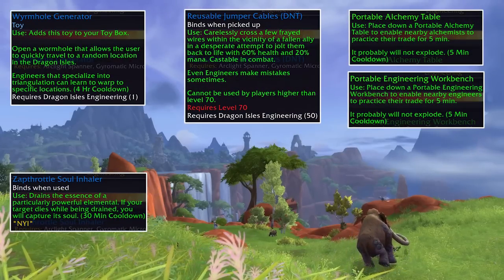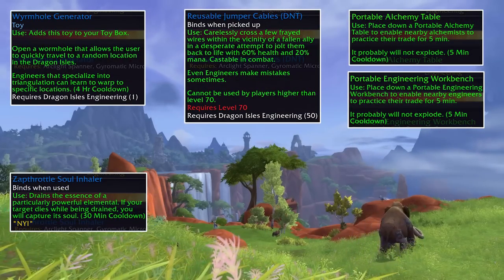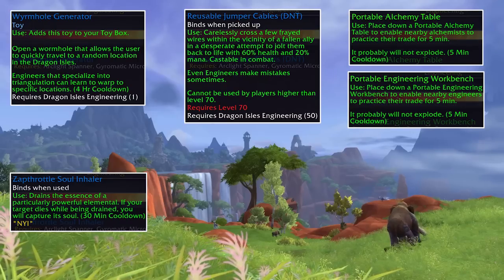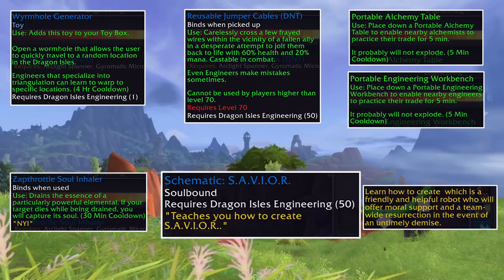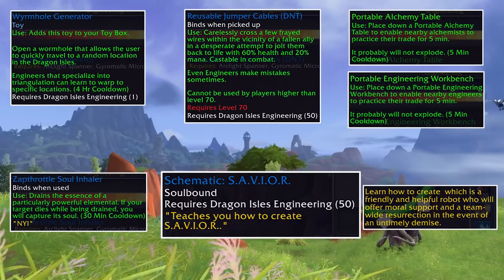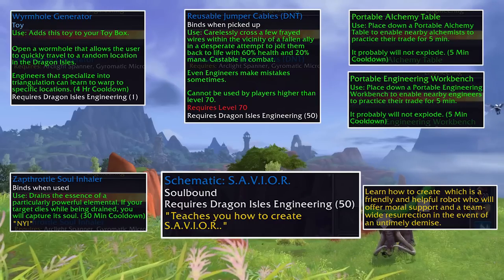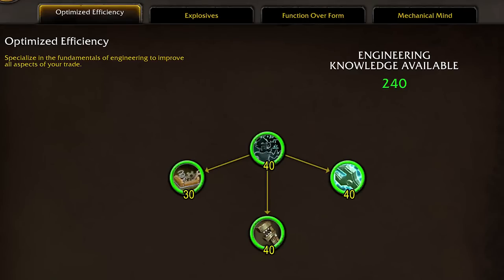The wormhole is back, and so are jumper cables. There are also portable alchemy and engineering tables so these professions can work on major crafts. Finally there's a tool called Savior that's not in testing yet — it's supposed to be a robot you deploy before group combat, and if you wipe it'll eventually rez the whole party. Maybe.